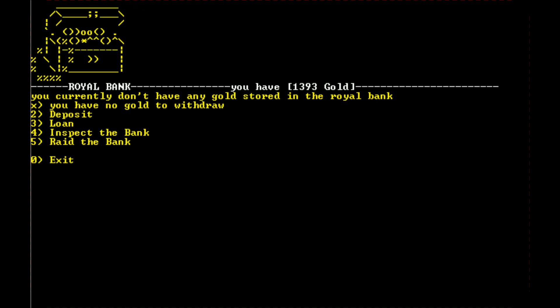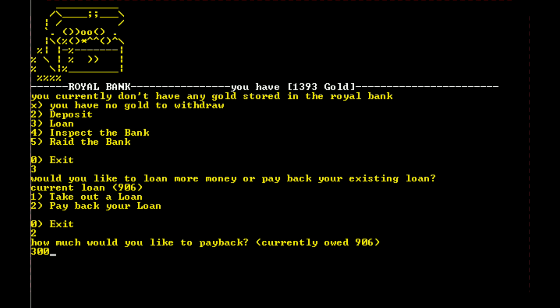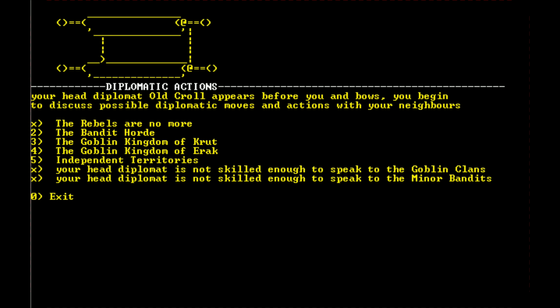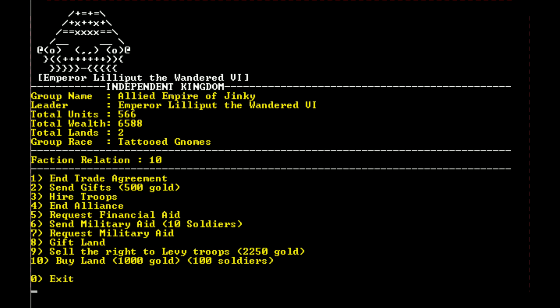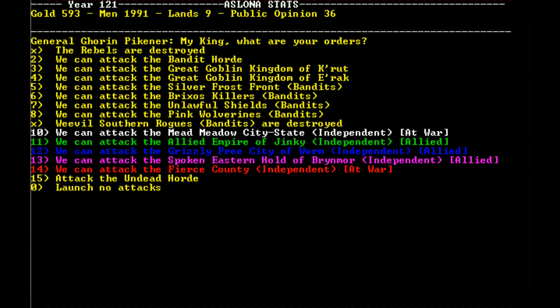Let's go ahead and visit the royal bank and pay some of our loan off. We could recruit more peasants. Our public opinion is up — we should start paying back some of our allies. That would be the right thing to do. Let's send some gifts to keep our allies on our side. Then we'll end our turn and attack the bandit horde again.